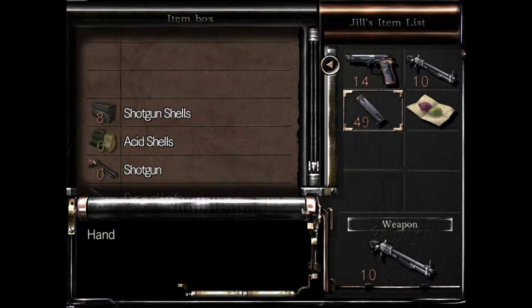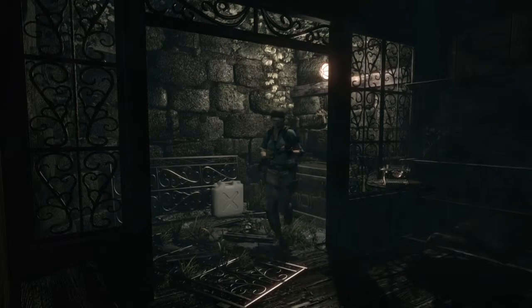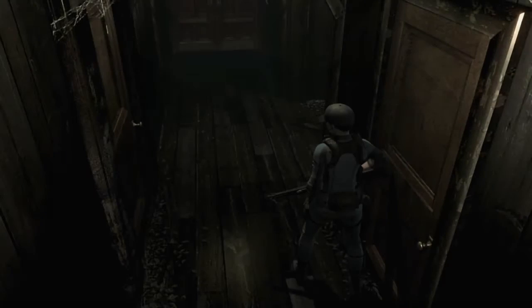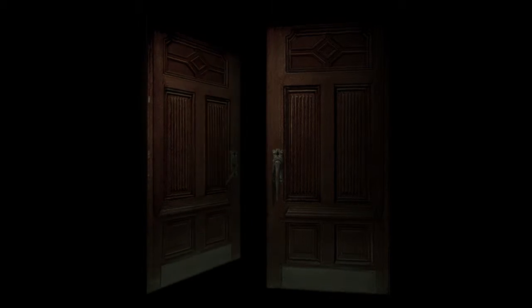I swapped out some shotgun shells for some handgun ammo, which will be very useful. I'd rather have the shotgun honestly, but I want to stockpile on that. Apparently the spider takes one pistol shot and two shotgun shells to fully kill, which is good - well, bad, because two shotgun shells is not great.